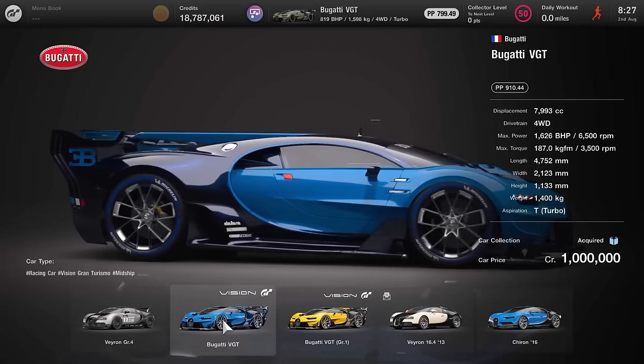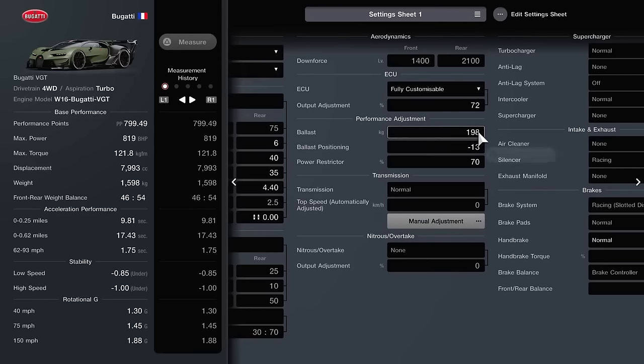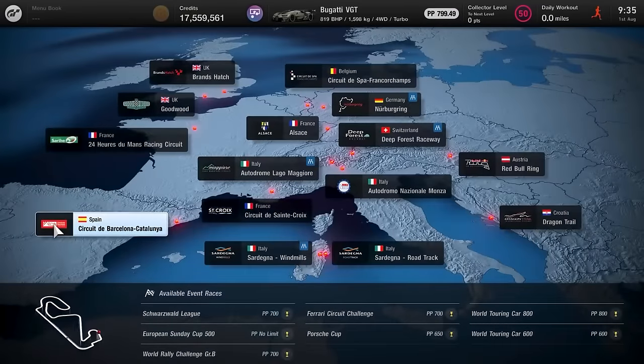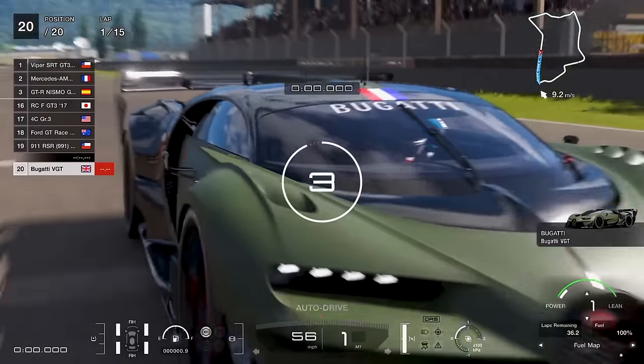The Bugatti VGT weighs 1400 kilograms and is turbocharged with that insane rear wing. We're running racing hard tyres. Body height cannot be changed. Anti-roll bar is set to 6 and 6, compression 40/40, expansion 40 and 35, natural frequency 3.25 and 4.40. Negative camber angle cannot be touched. Toe angle at 0. Normal diff cannot be edited. Normal transmission, ballast 198, positioning minus 13, power restrictor at 70, fully customisable ECU set to 72. Downforce cannot be adjusted. A relatively easy build to set up.